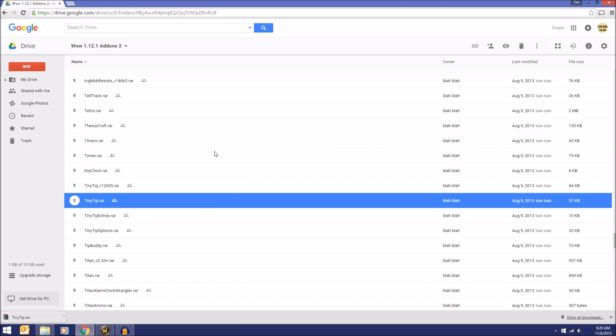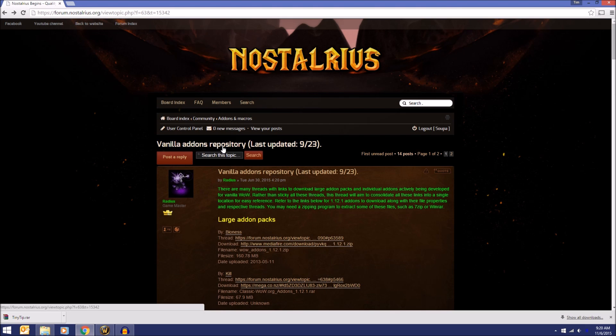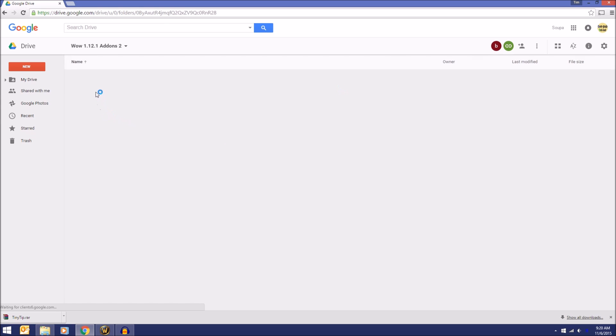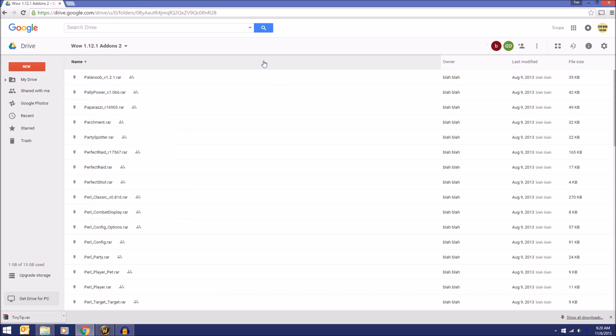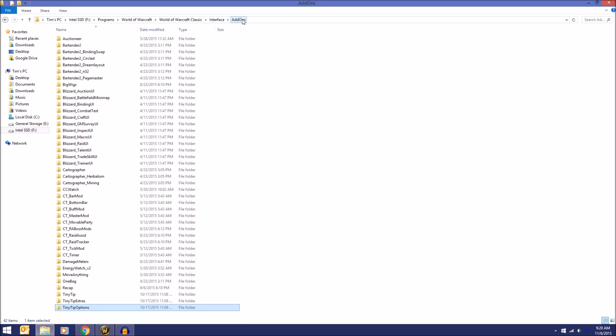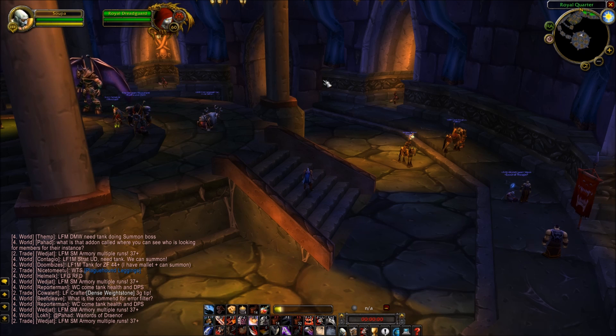Just to recap: go to forums.nostalrius.org or Google Nostalrius Official Forums. Go to the topic Vanilla Add-ons Repository. Scroll down to the download links — there are two parts. If you want mods in the beginning of the alphabet, roughly A to L, go into part one. If you want M through Z, go into part two. Right-click the mod you want, go to Download, find it on your computer — mine's usually on my desktop. Unzip it and drag those files into your Warcraft Interface Add-ons directory. That's all it takes — very simple.